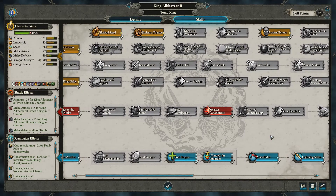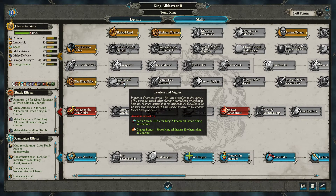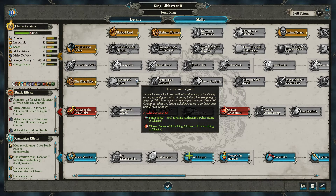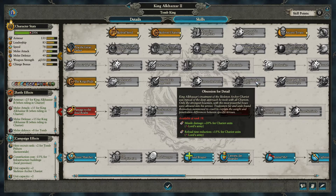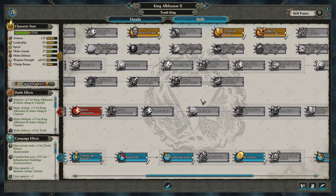Approximately 10 hours later — and that was underselling it, this took forever. I wanted to get later into the tech tree so I could show you a few of the legendary lords you unlock through the technologies, such as Alcazar II and King Satep. As you can see with Alcazar here, he has unique items and skill tree unlocks, and there are even additional gods for all of them that make him a lot more unique to use.